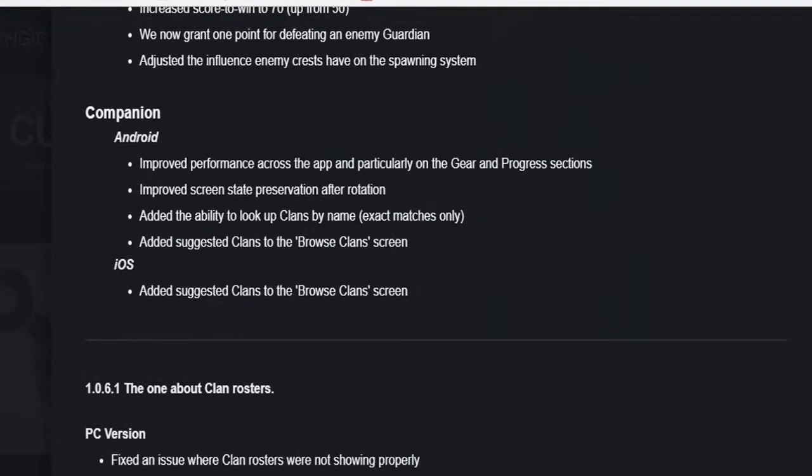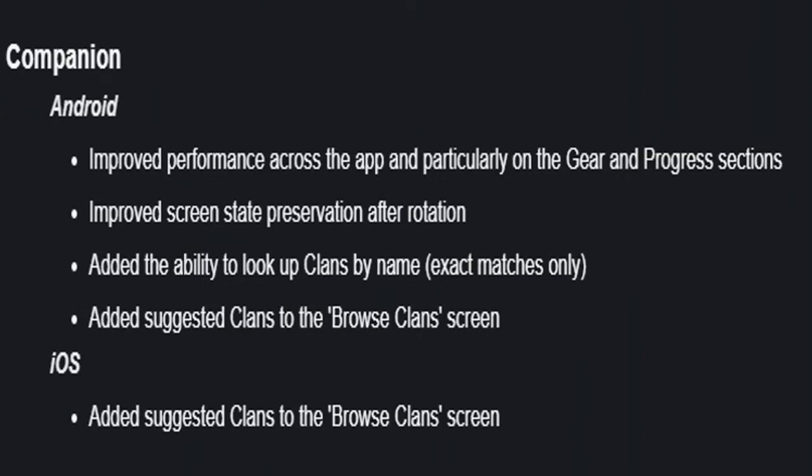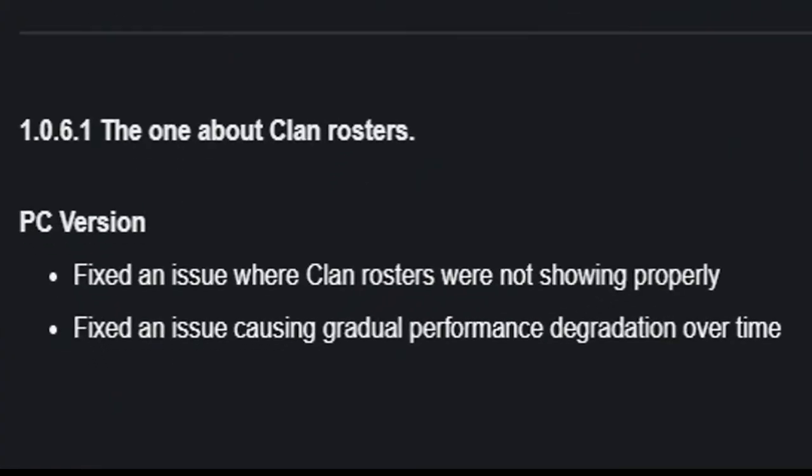There's not much left to go over. For the companion app on Android, they improved performance across the app, particularly on the gear and progress sections, improved screen state preservation after rotation, added the ability to look up clans by name (exact matches only), and added suggested clans to the browse clans screen. For iOS, they added suggested clans to the browse clan screen. For the PC version, they fixed an issue where clan rosters were not showing properly, and fixed an issue causing gradual performance degradation over time.